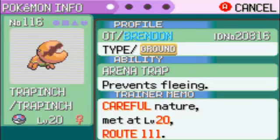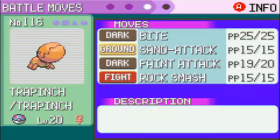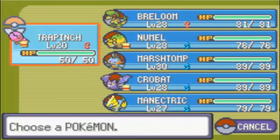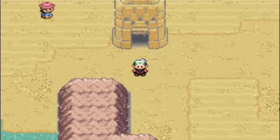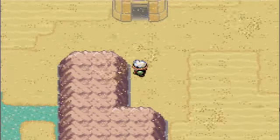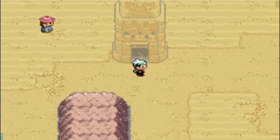Say hello to my new member, Trapinch, level 20. Ability: Arena Trap. Moves: Bite, Sand Attack, Feint Attack, and Rock Smash. You've got to try to train that and evolve into a Vibrava, because the next gym leader is going to have a Dragon-type there as well.